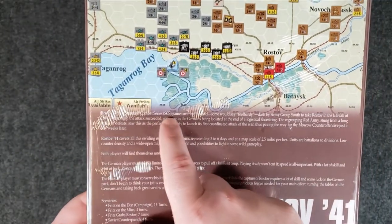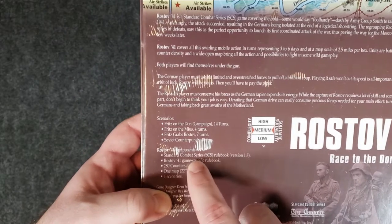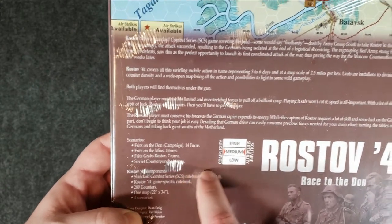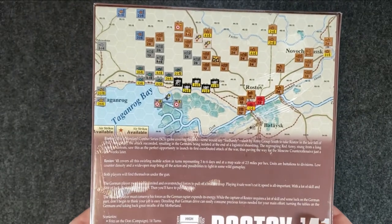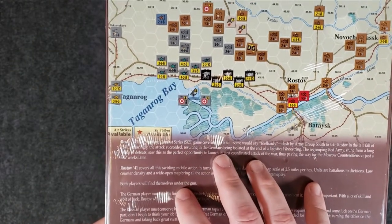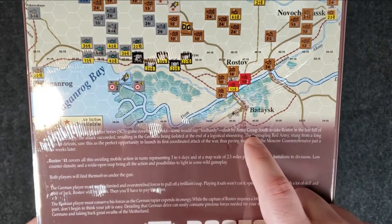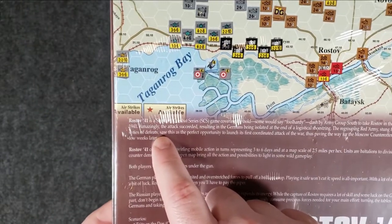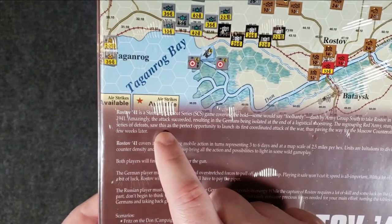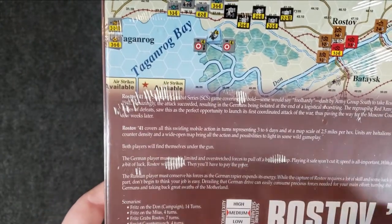Rostov 41 is a standard combat series game. For those who don't know, standard combat series is just a series of rules. This game inside will have the standard combat series rulebook version 1.8, which you can find online, and then the Rostov 41 game-specific rulebook. The series rulebook is something like eight pages - it is not a long rulebook. It's very basic hex encounter style gaming. It's a standard combat series game covering the bold, some would say foolhardy, dash by Army Group South to take Rostov in the late fall of 1941. Amazingly, this attack succeeded, resulting in the Germans being isolated at the end of a long logistical shoestring. The Red Army, stung from a long series of defeats, saw this as the perfect opportunity to launch its first coordinated attack of the war, thus paving the way for the Moscow counteroffensive just a few weeks later.